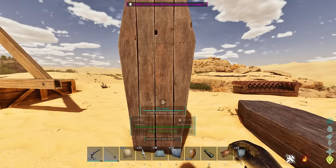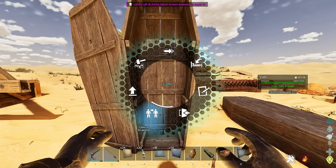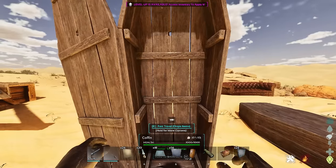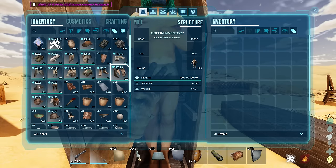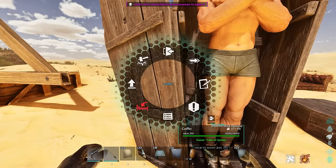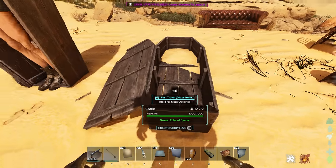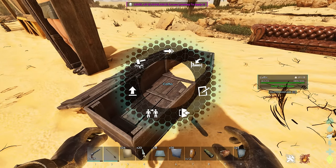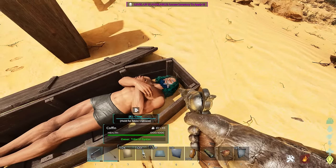Next we've got the coffin, which I love. You can open it up, and it acts as a bed as well as a fast travel point. You can actually get into it — I'm in the coffin, having a little sleep. You could log out in there, and you can also capture your player's skin into it and dress them if you wanted. One thing that's a little bit weird is when you close it the arms do stick through, so hopefully they'll fix that. You can also place it facing downwards on the ground by hitting R.